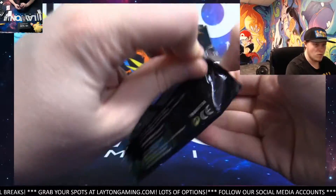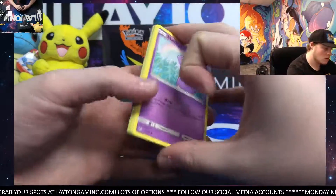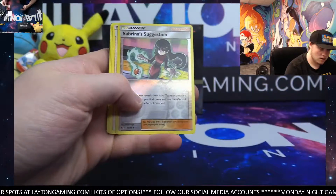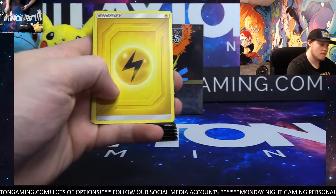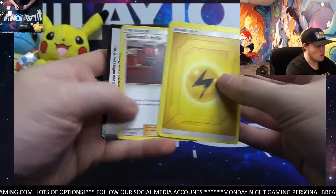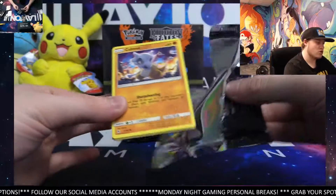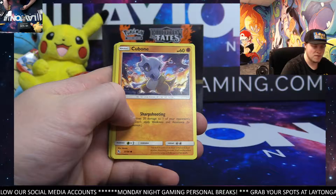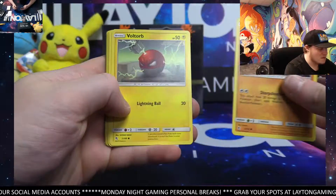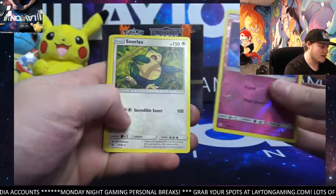All right, keep on moving. Sabrina's Suggestion. Blaine's Last Stand — not bad. 100% Ryan. Very few male trainers that have extreme value — very few. The females almost always do, so. Clefairy and Snorlax.